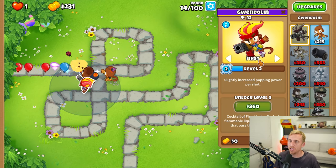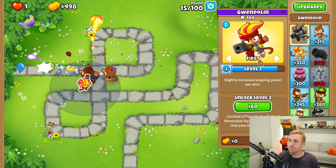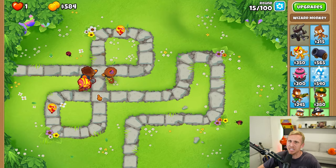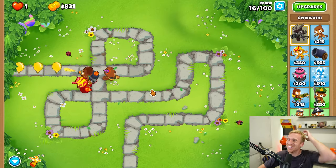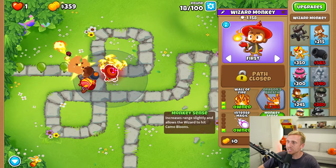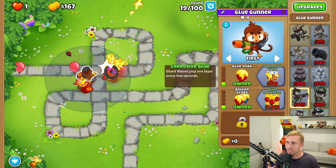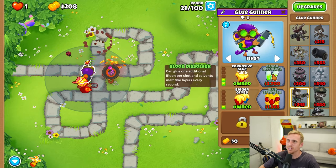There is one major flaw with using Gwendolyn with a wizard, and that's going to be purple balloons — we just can't pop them. It makes no sense to me because with every other balloon type like camo or lead, you can build up your tower to see or hit it. But with purple, you can't unless you get like an MIB. Nothing upgrades to pop purple as far as I know. But we have lead popping now, we technically have camo if we use Gwendolyn's fire, and now we have full camo. We're upgrading to corrosive glue, which allows him to damage, so now it pops purple.